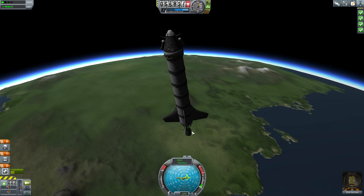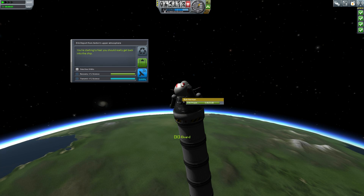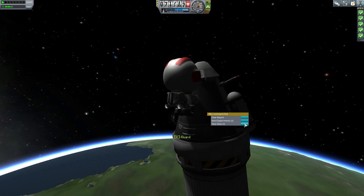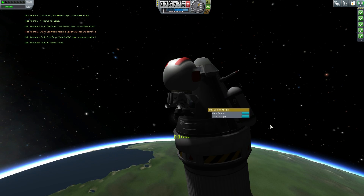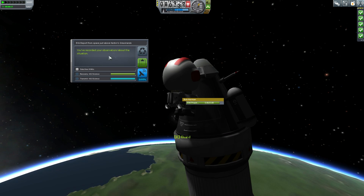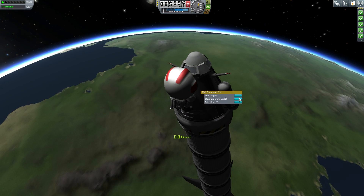We actually have fuel left — I could have done this more efficiently. One other thing we could do is EVA Bob. While he's up here we can do an EVA report. You're starting to feel you should really get back inside the ship now. Keep that data. You have to be very careful here because if you fall off you have a limited amount of time to fix it. I'm going to take the data from the spacecraft and store the experiments. All items stored. Now I'm above 70 kilometers — this is space. So I can do another EVA report from space. It says space just above the grasslands. I'm going to keep that and store it inside the spacecraft.